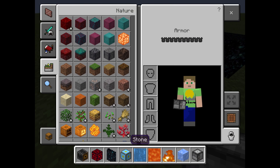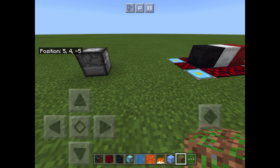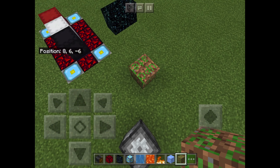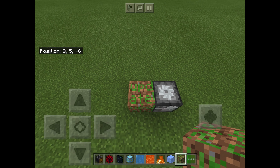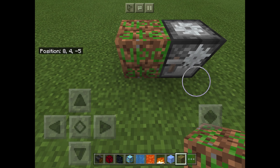Update blocks are extremely difficult to get — you need to be on Android, which I am not, so I used some executive cheats to get them. They are basically what happens when there's a block in the game that Minecraft doesn't know about — it doesn't know what it is — so it will change them into one of these.